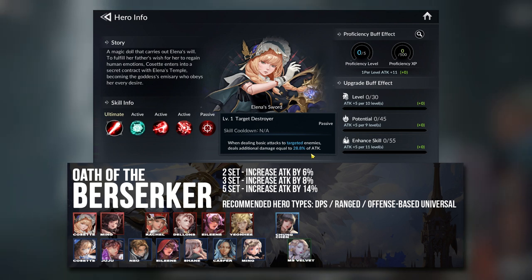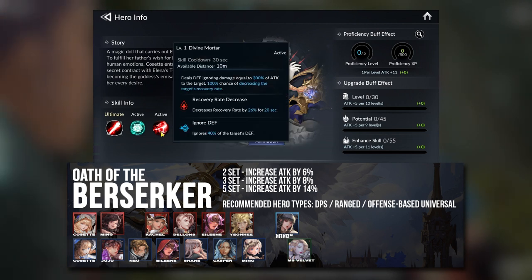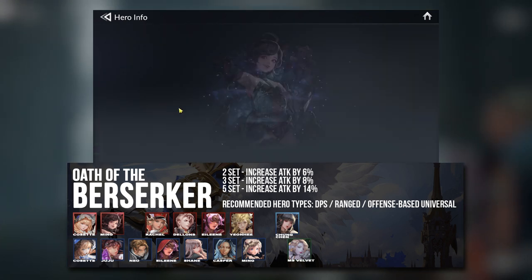In that case, she is also going to scale off whatever base attack you have equipped her with, so she can reach crazy amounts of attack power. That is one way you can gear her. And Cosette aside, all the other heroes are pretty self-explanatory — they are all pretty much damage dealing units.